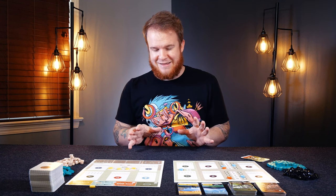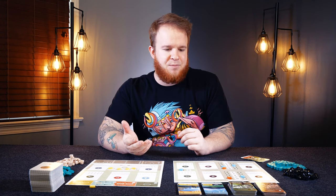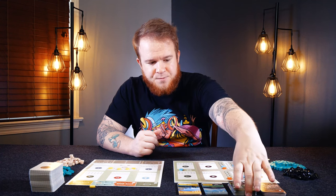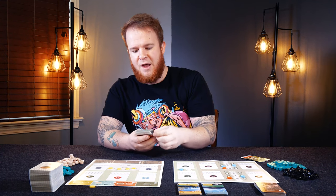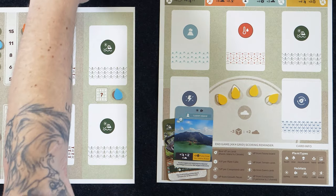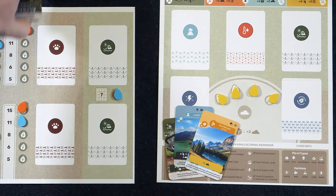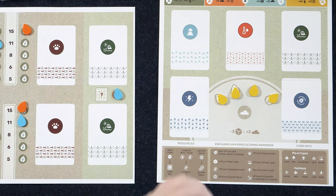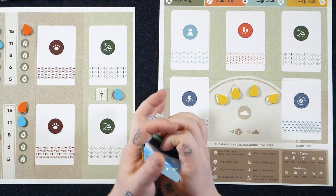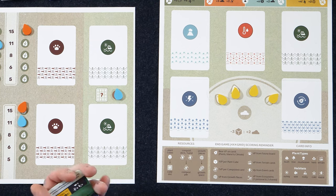When you first initially set up, you'll start by handing every player one of their ecosystem cards, their island cards, and their climate cards. These are placed up in the top region, and each of these cards are double-sided because they all have different scoring objectives and conditions — you might want to choose something that fits your play style.